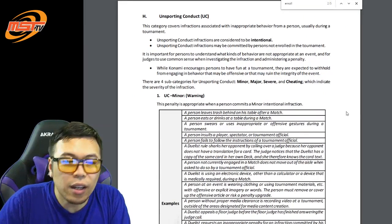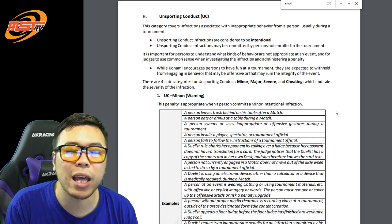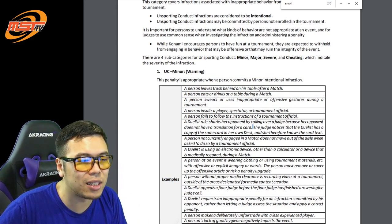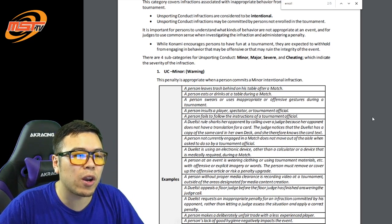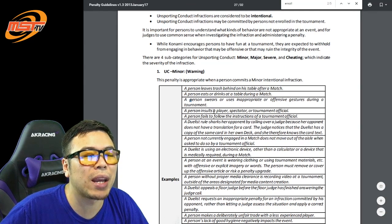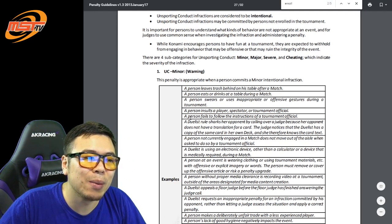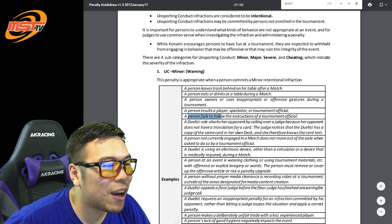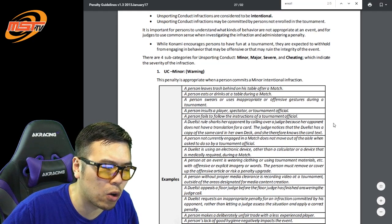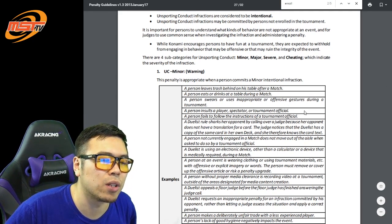Now we enter the territory of unsporting conduct, which is inappropriate behavior considered to be intentional and can be committed by people not even in the tournament. Unsporting conduct minor is just being an indecent person that's not willing to listen. Examples include leaving trash behind, eating or drinking, swearing during a tournament — not at other people — insulting another player, spectator, or tournament official, and failing to follow instructions. Rule sharking someone for a card translation you already know — for example, asking for a Dark Hole translation when there's already a Dark Hole in your graveyard — is also unsporting conduct minor.